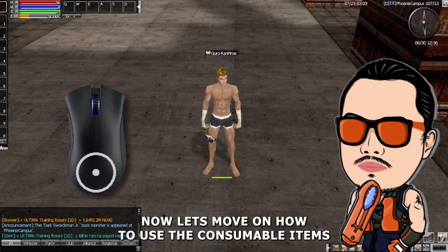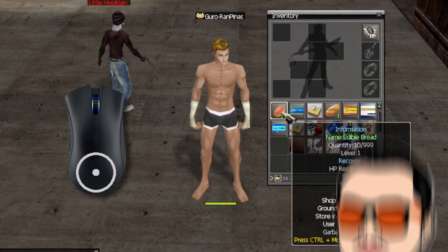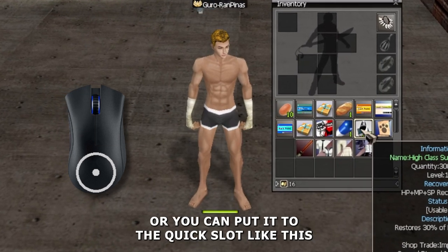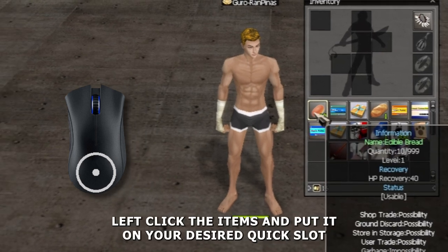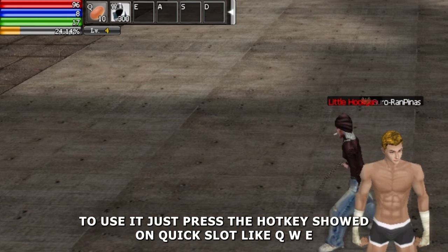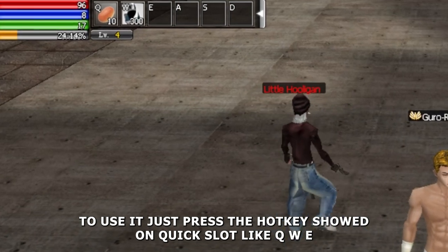Now let's move on to how to use consumable items. Just press right click on the items to use them, or you can put them in the quick slot like this. Left click the item and put it on your desired quick slot. To use it, just press the hotkey shown on the quick slot, like Q, W, or E.